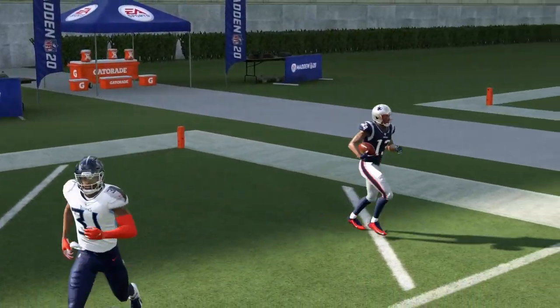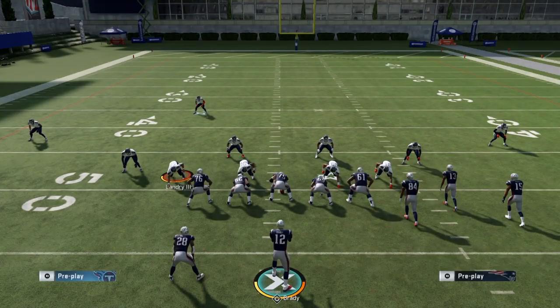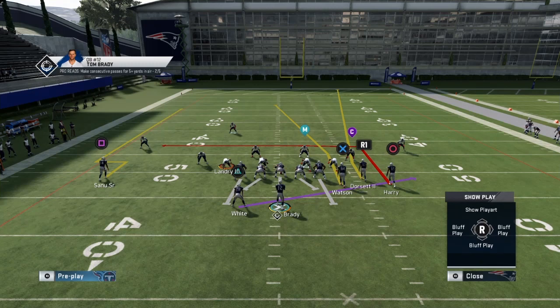In regs, the only QB with hot route master is Tom Brady, which is why I'm using him. To maximize this play or this offense in general, I'm going to do a series on this gun bunch offense with hot route master because there's some really glitchy stuff you can do. What you really want is one of those golden ticket quarterbacks — like when Lamar comes out this Thursday — so you can get that escape artist and hot route master combo. You can go with Michael Vick, Josh Allen, or Cam when he eventually comes out, but you want escape artist with hot route master.